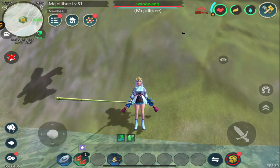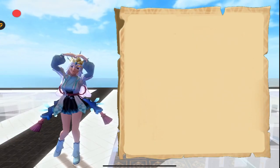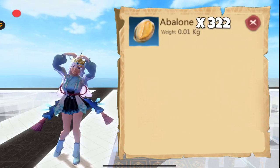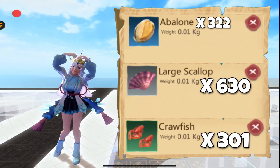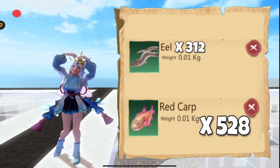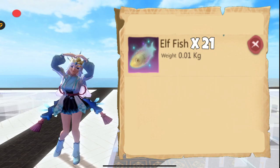We are finally done fishing. I'm now going to show you the results. After using 2,000 crow baits, here are the fish that I got: 322 abalone, 630 large scallops, 301 crawfish, 312 eel, 528 red carps, and last but not least, 21 elffish.